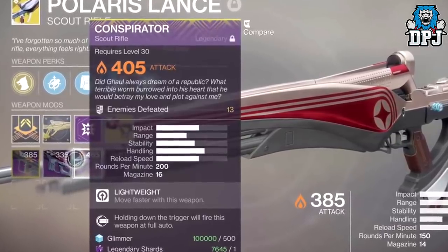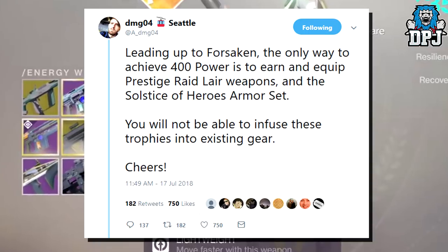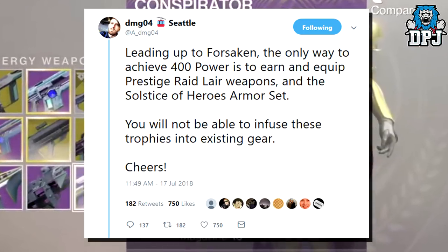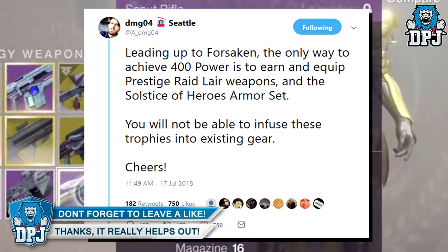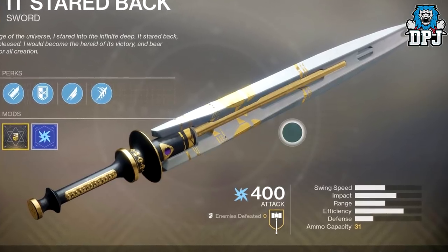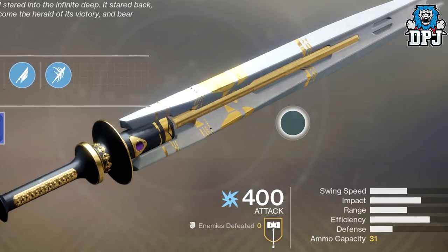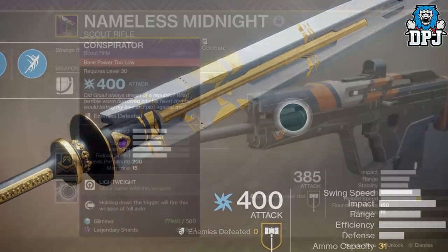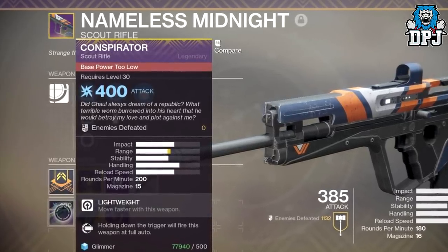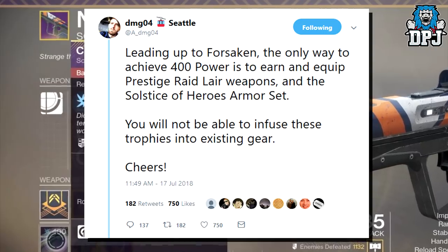A lot of people were complaining about this on Twitter, and Bungie made a statement: leading up to Forsaken, the only way to achieve 400 power level is to earn and equip prestige raid lair weapons and the Solstice of Heroes armor set. You will not be able to infuse these trophies into existing gear. To me, it's great having another number to chase at 385, but if you're limited to only wearing that specific gear and not what you want, it becomes a little pointless. Some raid weapons are great and the Solstice armour could be great, but what about all the other armour tuned up with mods for specific situations? When Forsaken drops in September the power cap rises to 600, making this 400 gear completely pointless. Right now, as Bungie say, they are basically just trophies — nothing more, nothing less.